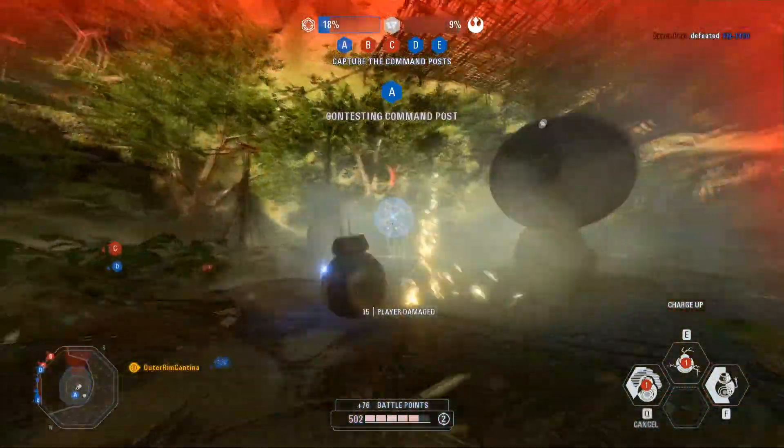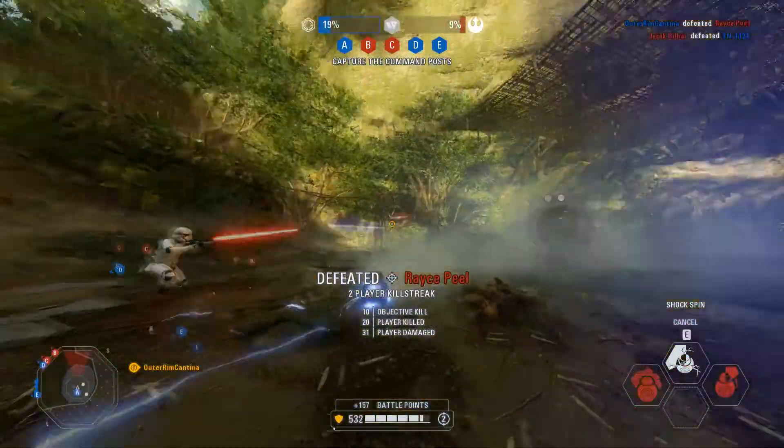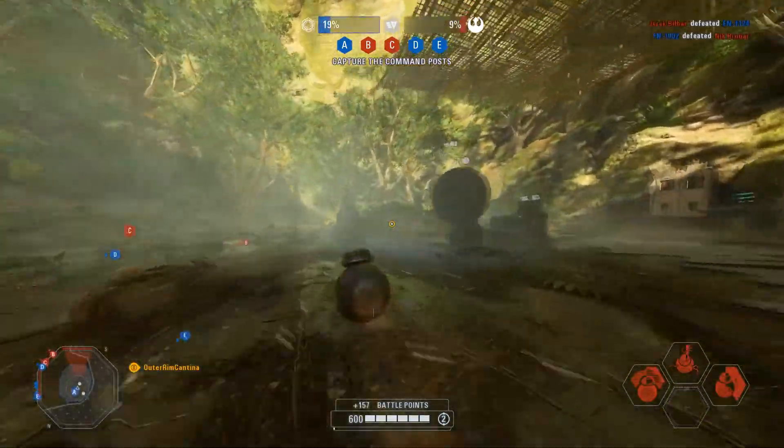His third and final active ability is called Shock Spin, where BB-9E spins around himself, unleashing an electric shock from all sides, as well as pushing enemies back and overheating enemy blasters.